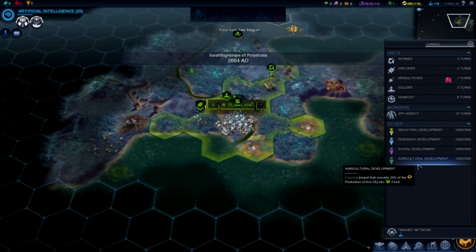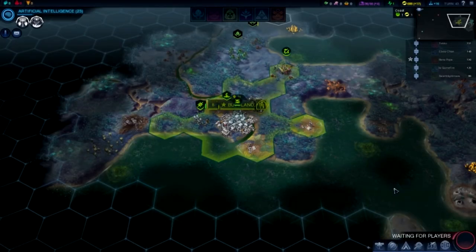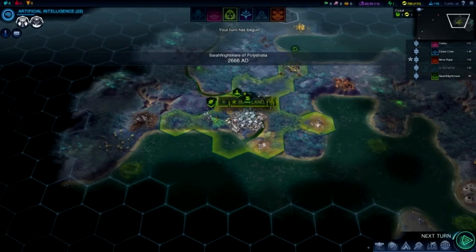Research pod and got 70 energy. Nice. I should probably get clinics because my people are ill. I started with one. I always start with Pioneering — it's just too efficient. You get to trade for free and you get the trade building which gives you production, which is pretty useful early on. I went for the extra person, because I thought it would help me. Turns out it didn't.